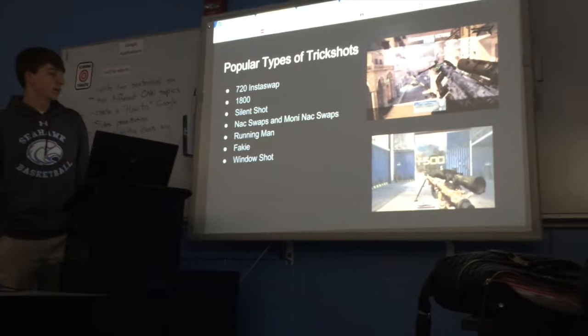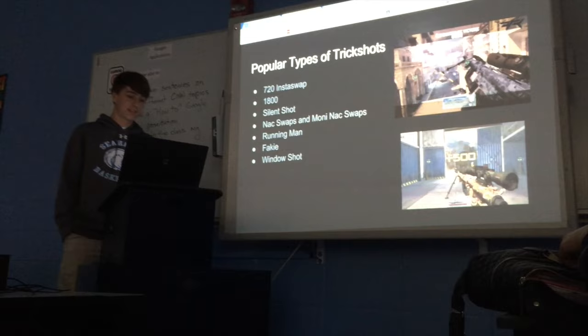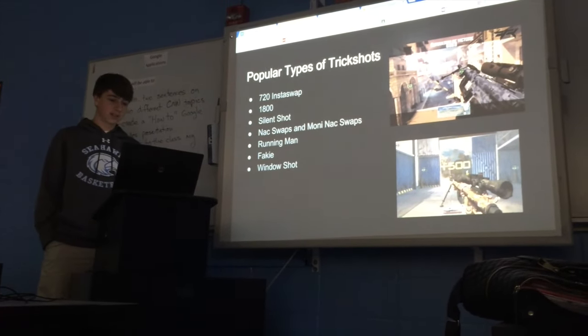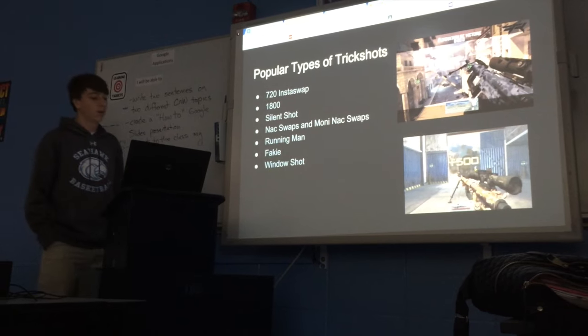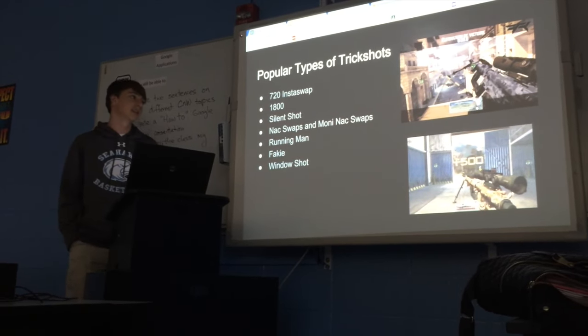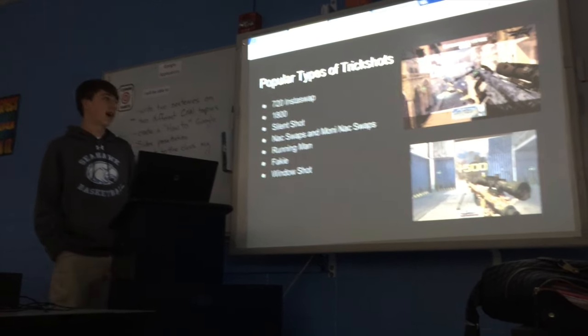Some popular types of trick shots: the first one is a 720 insta-swap — that's basically two spins and then you switch weapons really fast; you can do a pistol switch or a shock charge cancel. The second one is an 1800, which is basically five spins.